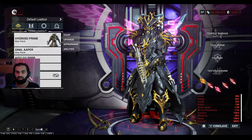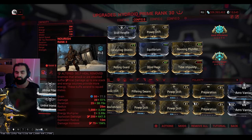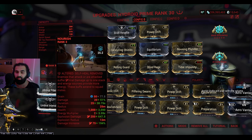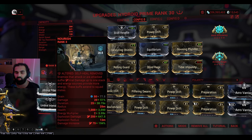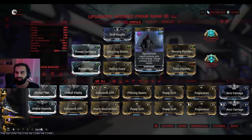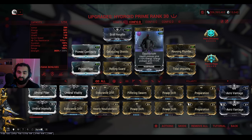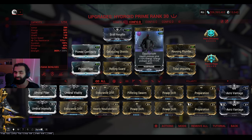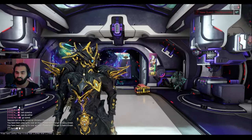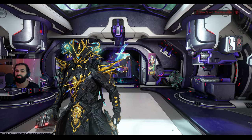On my second config for Hydroid I've got Nourish taking over the first ability slot. The first ability on Hydroid gives viral anyway, so replacing it with Nourish is probably the best thing to do. Along with Nourish, the one mod we're going to pair it with is Equilibrium — health pickups give 110% energy and energy pickups give 110% health.